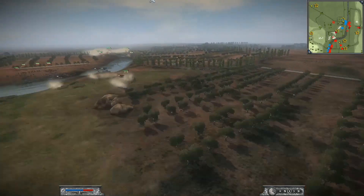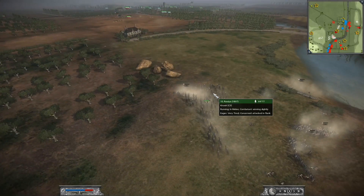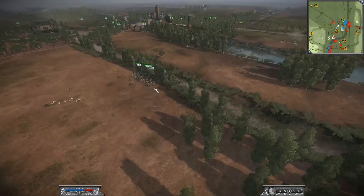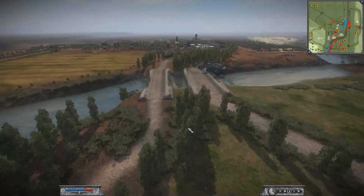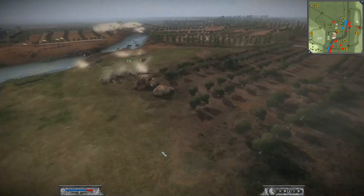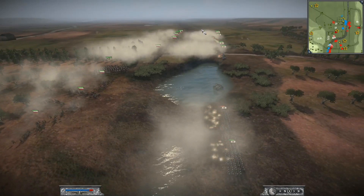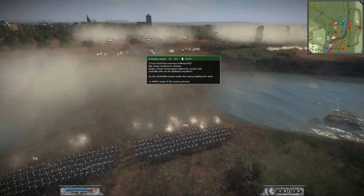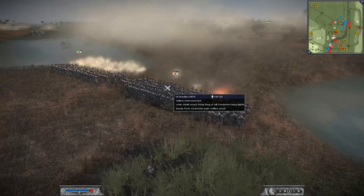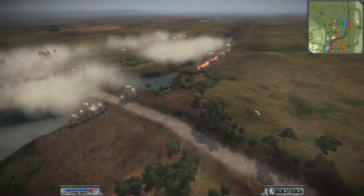Doing a great job with the general there. I'm sending in some Cuirassiers to support this house because it seems like they're going to be sending over light infantry to the two bridges and probably go for the house. Over here a full-out line battle has erupted. The Russians are now opening up canister into these troops and they'll break pretty quickly with the canister fire.